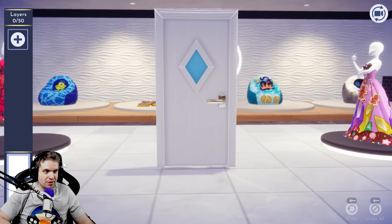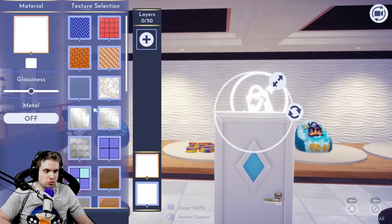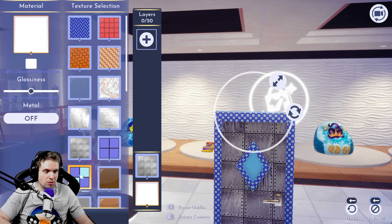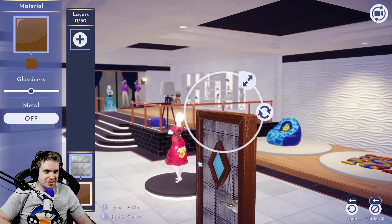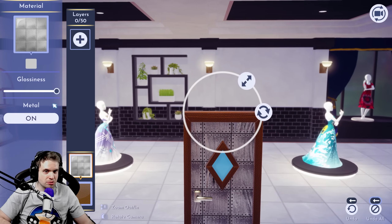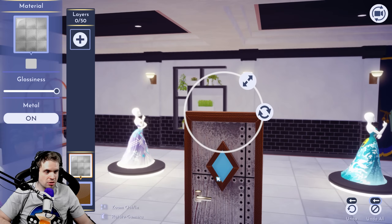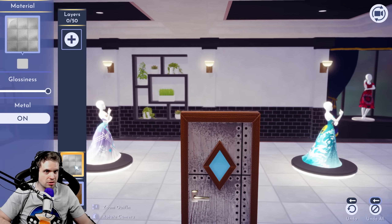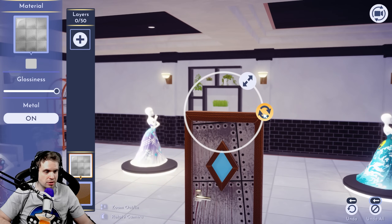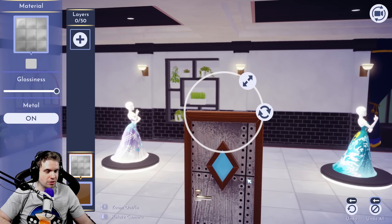So we have two colors here — one is the door itself and the other is the frame, I'm assuming. Wow, we can literally create anything we want. We can make like a bunker door, or a super glossy metal door. I can zoom in and rotate it, but I guess I can't move it.